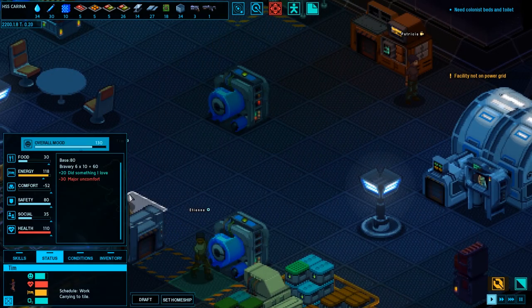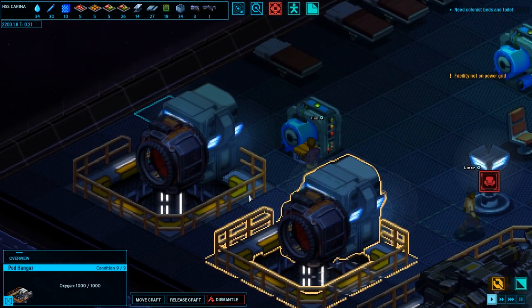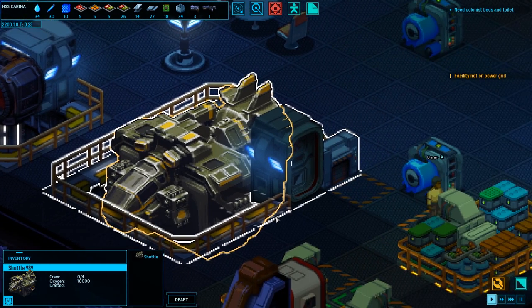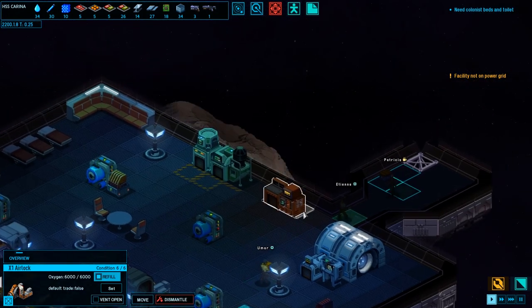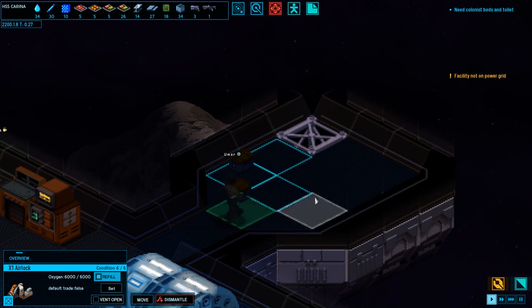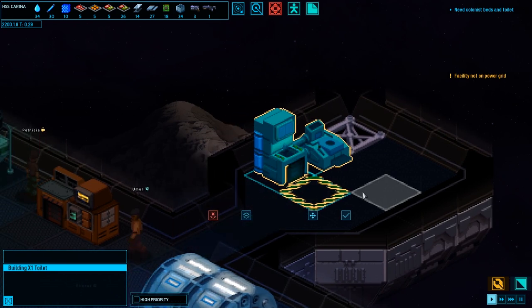Tim, you gonna build this toilet? What are you doing? Carrying to tile. What are these? Pod hanger — oh okay. Miner. These are like for interacting with the environment and stuff. Shuttle. Storage. And it's the airlock — got it. That zoom is a little bit much. I need to — I'm so used to the smooth scroll where you just slowly zoom in and out. You kind of just slowly zoom in and out. It's a jump in this one — I think it just takes some getting used to.